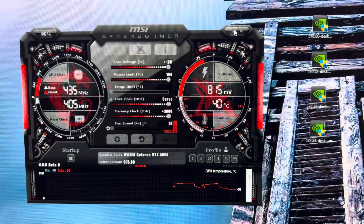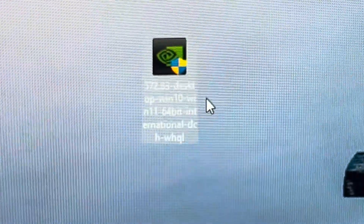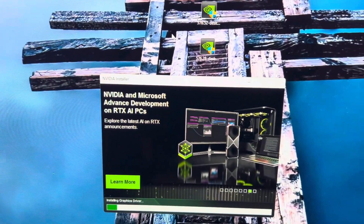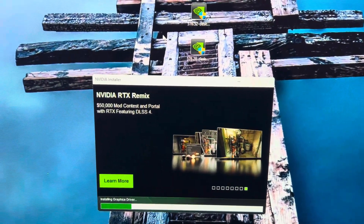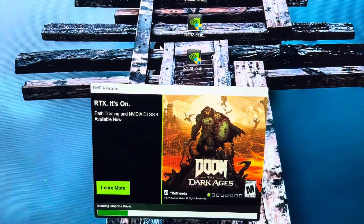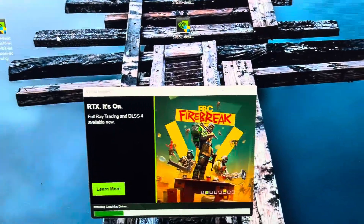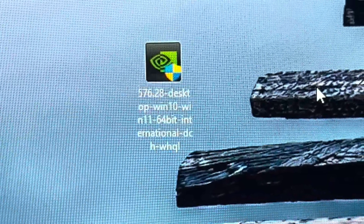Now let's give it a try with 572.83 - I'll be right back. We're installing 572.83. This driver came out three months ago on March 24th, and I've always thought it was the coolest running, lowest power consumption driver on the 5090 hands down. There are some drivers that score well in 3DMark, and some that do better in games. Take 576.28 for example.